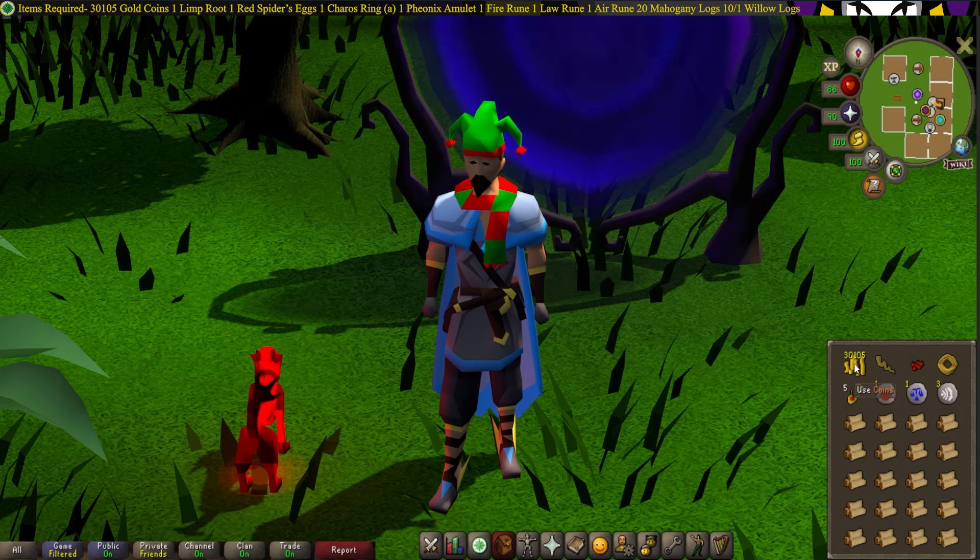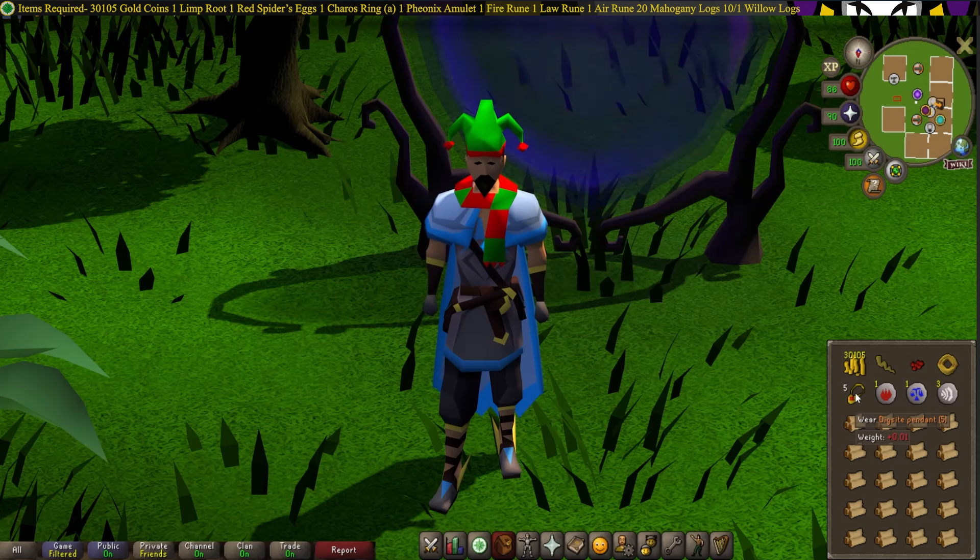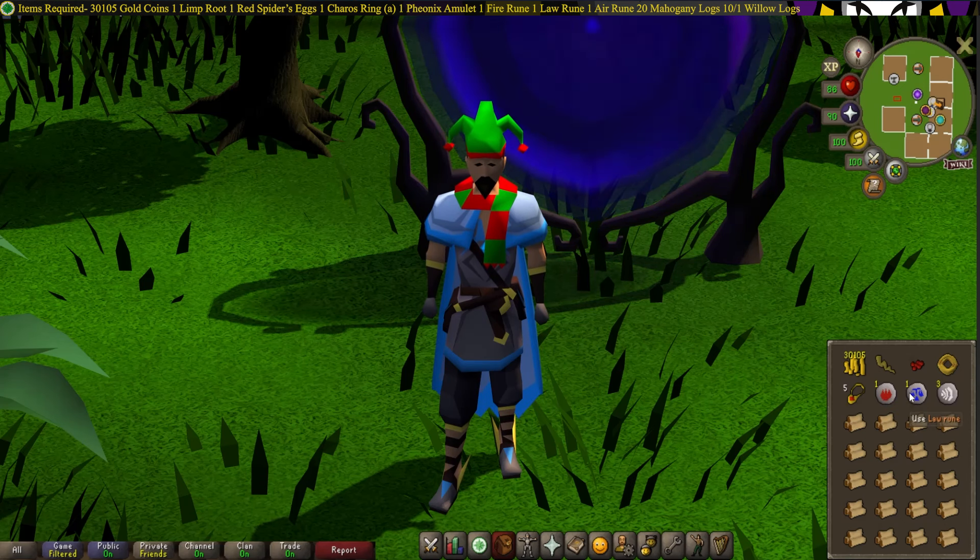For items, you're going to need 30,105 Gold Coins, a Limper Root, 1 Red Spider's Egg, your Kairos Ring activated, and a Dig Site Pendant. You can get a Dig Site Pendant by activating over at the Varrock Museum, and then you can make your own by casting Enchant Ruby Jewelry on a Ruby Necklace. You will need 1 Fire Rune, 1 Law Rune, and 3 Air Runes.